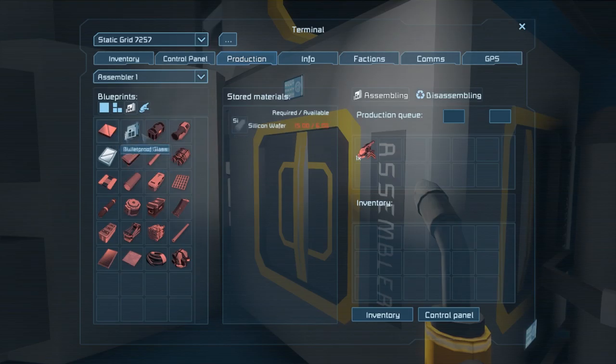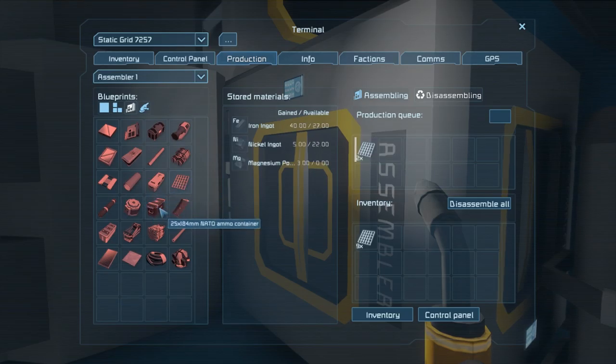Let's see what components we have. Detector components have nickel. Gravity components — we don't have any of those. Displays have silicon, so silicon we're okay on. Metal grids have cobalt, so I can actually disassemble a couple of metal grids to get some cobalt. Looks like we'll have enough to make the tools.